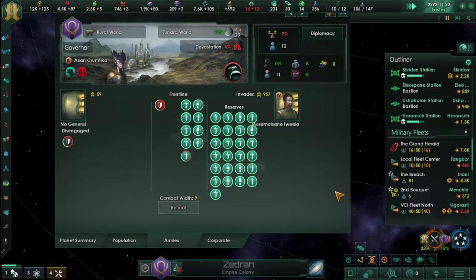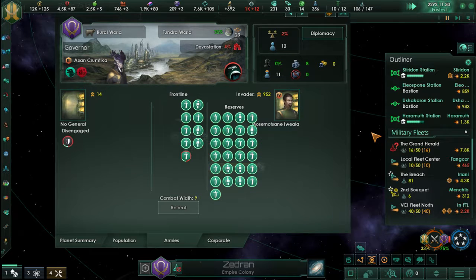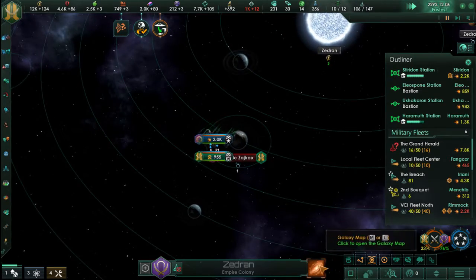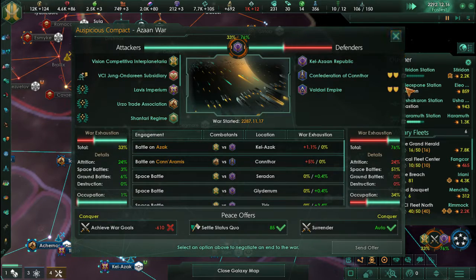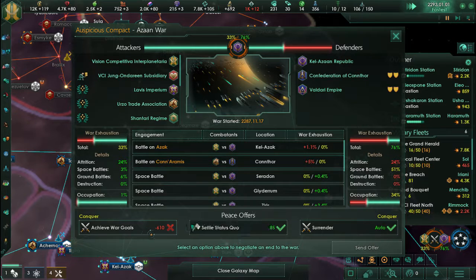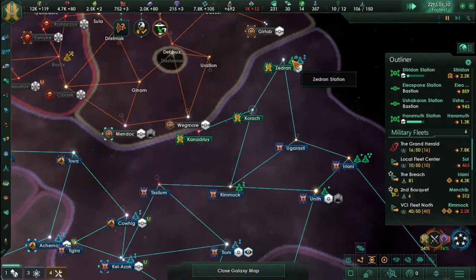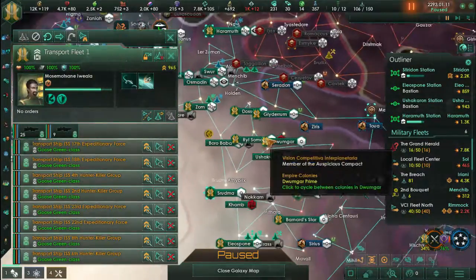Another thing that's bothering me is that our armies, even though they are very large, are not helping much with combat. I'm also noticing that our enemies don't have their planets well defended. This is one of the reasons why I wanted to build the stronghold and the fortresses — I want to have very large armies on each planet in order to be sustainable, and I think this also helps with keeping stability in check — though don't trust my word on that.